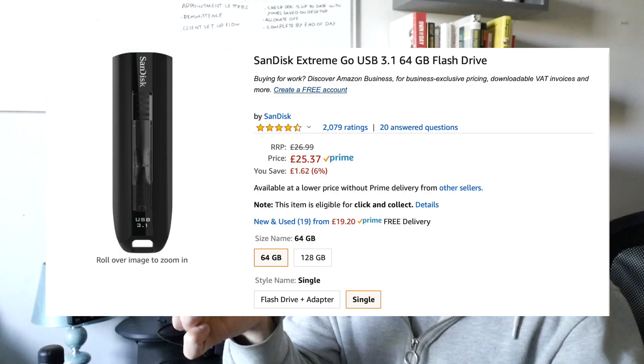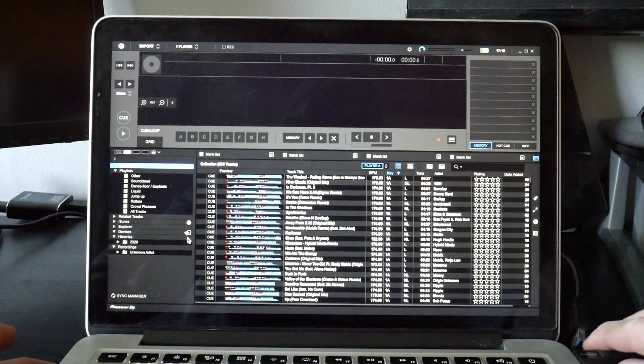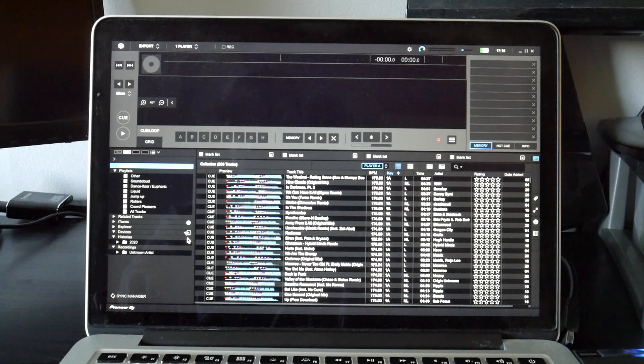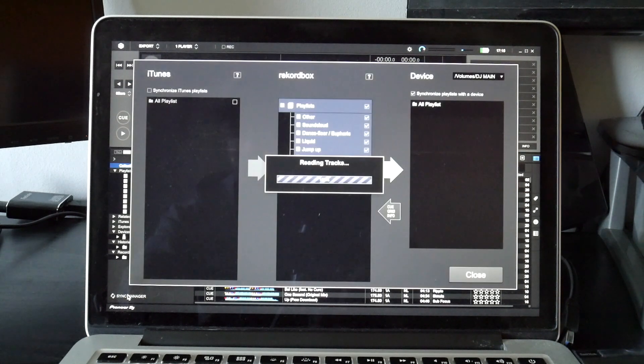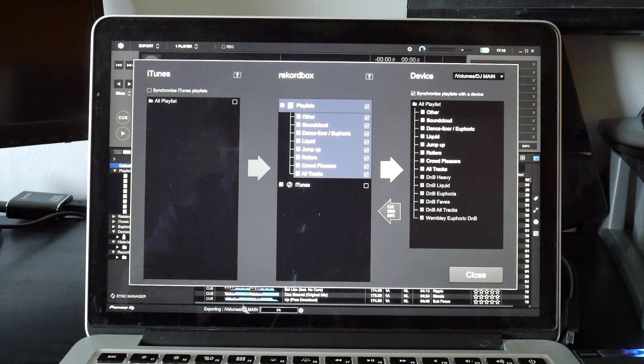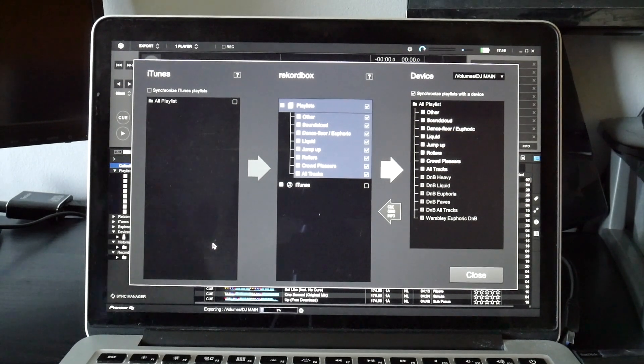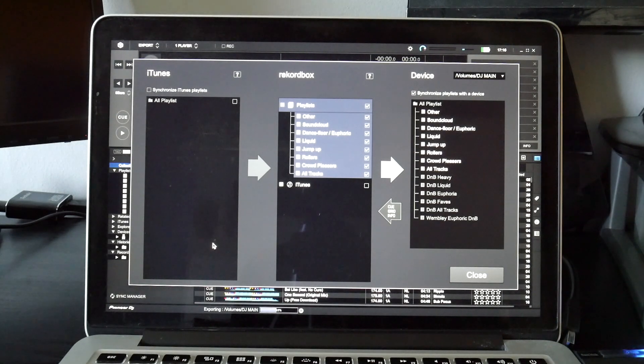This is USB Main — it's a different make and model to my USB Backup. The reason I recommend doing that is because then if this one fucks up, there's less chance of the other one fucking up because it's a different make and model. It's a SanDisk one, I think 64 gig or maybe 32 gig. I do the exact same process — plug it in, go to Sync Manager, sync all playlists, press the arrow, and it syncs it all across. Whatever you'd previously synced onto it just updates depending on what you've done to your Rekordbox collection.